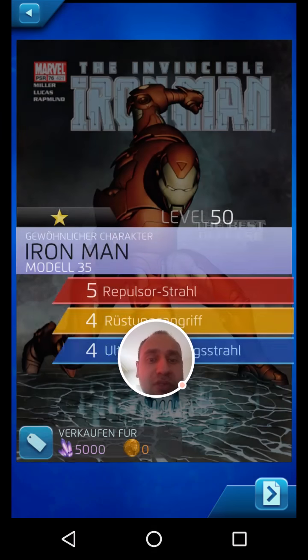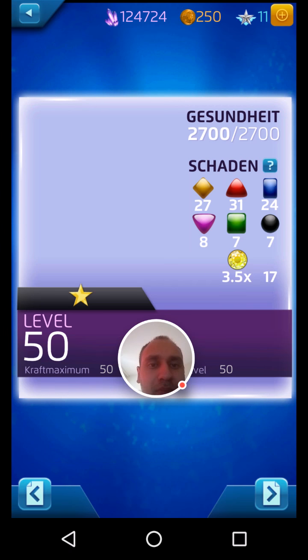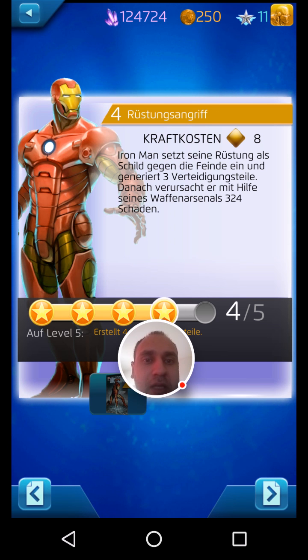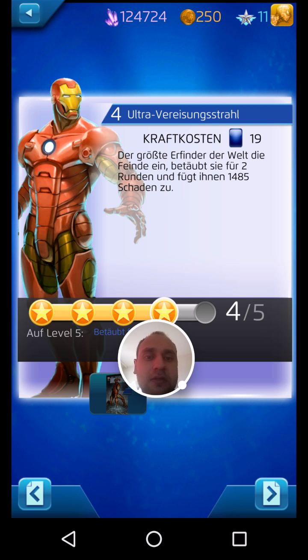His most-used ability would be red — it deals a lot of single-target damage. Then he has yellow, which is also single-target, a bit less damage than red, but it also creates projectiles so you will receive less damage from your opponent. He also has a team damage ability which is blue — blue damages all of the foes and stuns them for two turns.